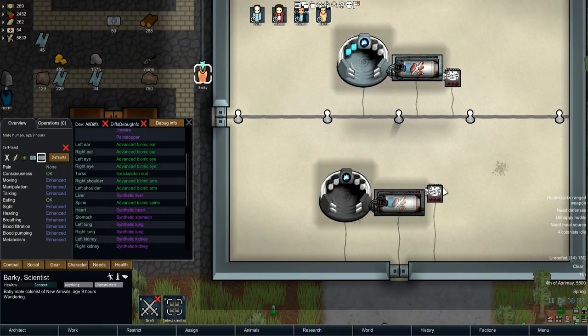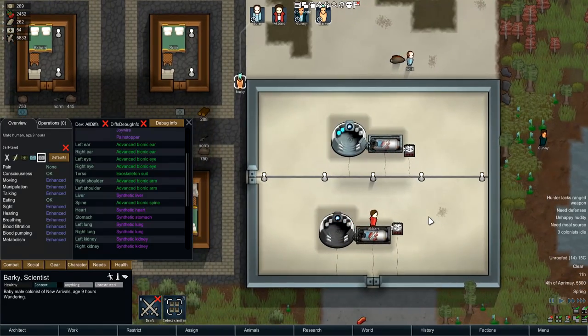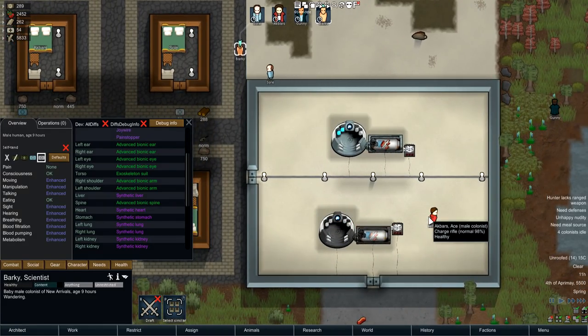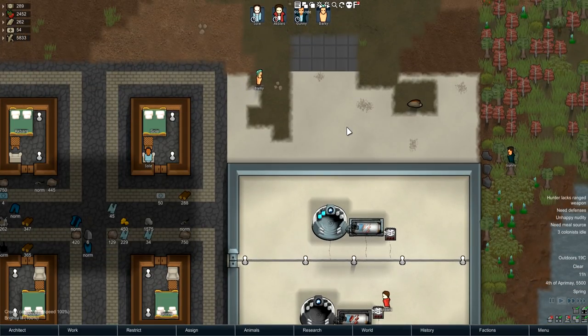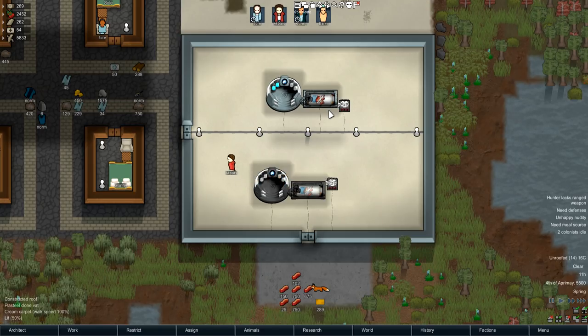What you can effectively do is put bionic body parts on a pawn, kill the pawn, get him rebuilt, harvest them, kill him, get him rebuilt again and again — and you'll have unlimited bionic parts just by using a little bit of meat, which doesn't make sense. Especially since you can also collect the clothes they drop.